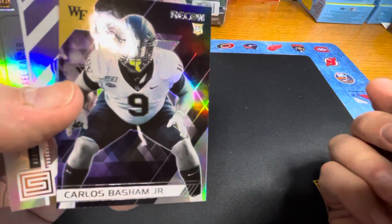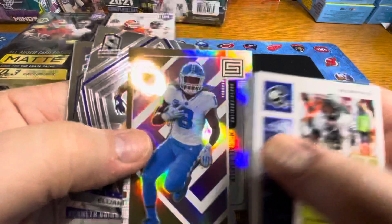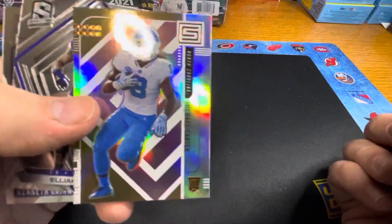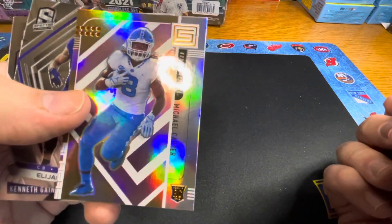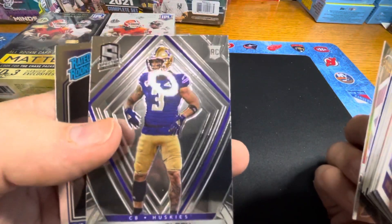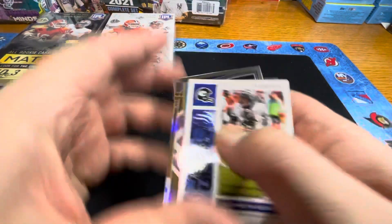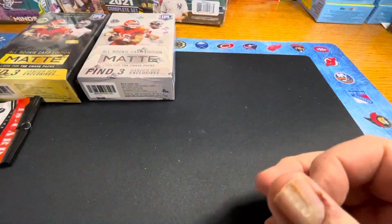Carlos Basham Jr. Michael Carter — I don't know what design that is. Elijah Molden. And Kenneth Gainwell. Not bad for all those packs with that autograph — I like it.